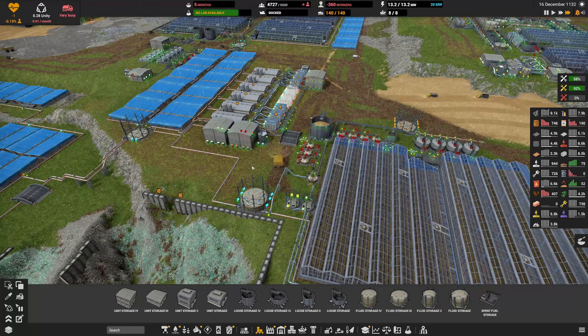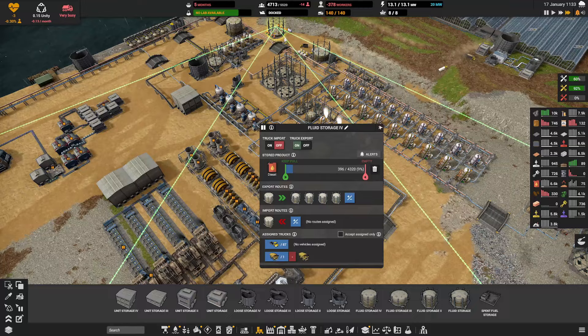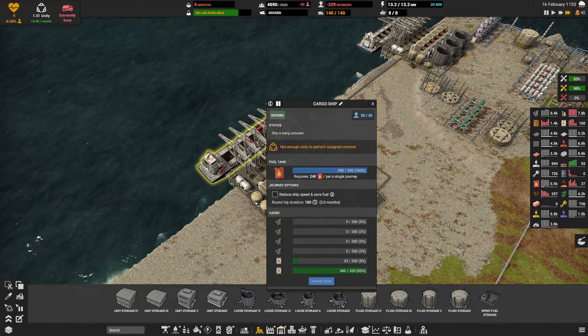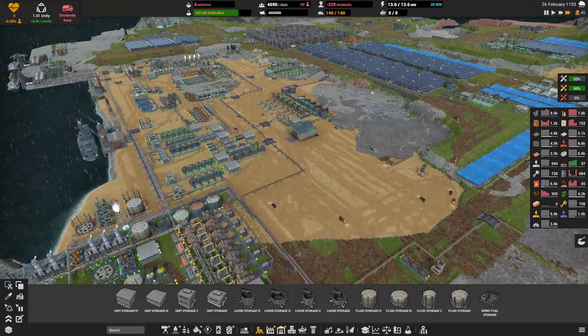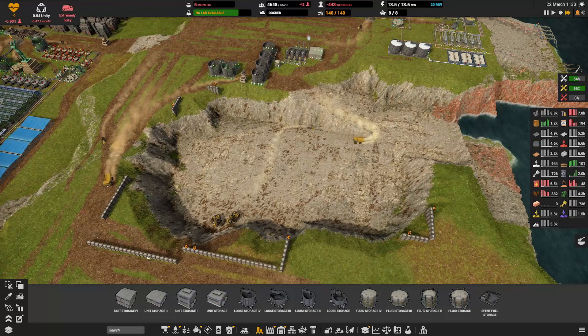We're coming back up. How are we doing for diesel? Alright, what else are we looking at? You're making your trips — just need more concrete. Are we making concrete here? We have an okay amount — not a lot. What we need is more limestone — we're just eating up our limestone right now.